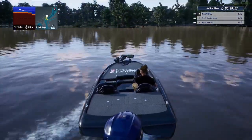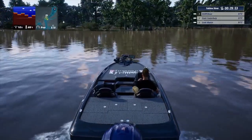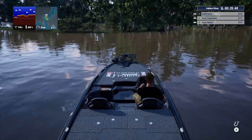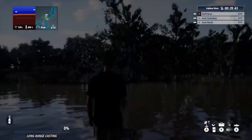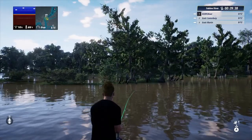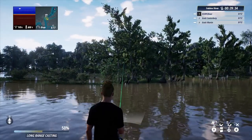Let's head over to Sabine River. I'm going to go to the first hotspot you can get to, literally right across from the boat launch. We're going to set up right by the cypress trees where all the cypress knees are sticking out of the water. Remember the loadout I showed at the beginning of the video with all the different lures — this is the time to use it, trying to catch as many species as we can.